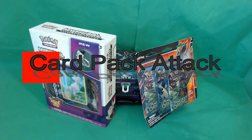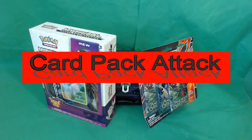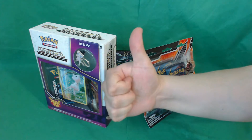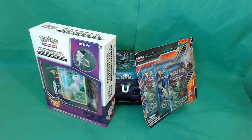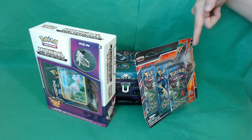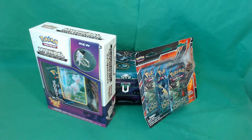Welcome to Card Pack Attack with your host Solid Dante. Today we have the Mythical Mew Box and the Ancient Origins Pin Pack. I decided why not go with both of them. I haven't opened either one yet.